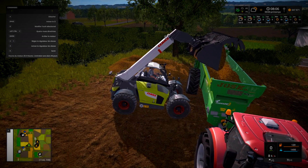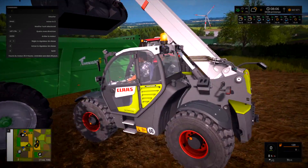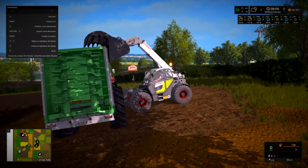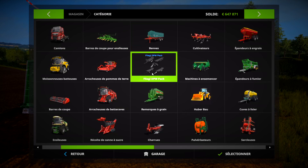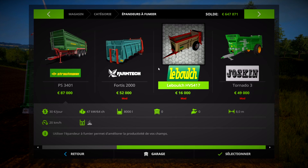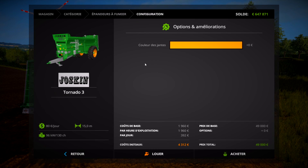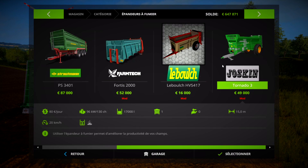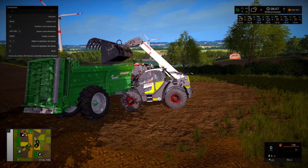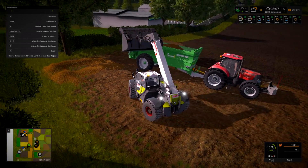Donc les épandeurs, les amis, c'est ce skin-là. Je crois que c'est exactement le même que celui de base sauf qu'il n'a qu'un essieu, ce qui est plutôt sympa. Vous pouvez choisir la couleur des roues soit en jaune soit en blanc. Moi j'ai pris en gris, je trouve qu'en gris ça rend mieux. C'est un mode qui est sorti il y a pas mal de temps, je vous mettrai le lien sur mon site internet. C'est un mod qui n'est pas privé donc vous pourrez l'acquérir sans soucis.